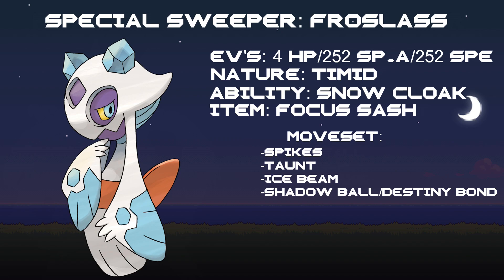Froslass is going to be a Spike setter. We're actually also going to have a Stealth Rock setter so that any incoming Pokemon are taking as much entry hazard damage as possible. Our first move is Spikes, second move is Taunt — just to eliminate any pesky Pokemon that are trying to set up on you. Ice Beam is a good, solid STAB move. And then for the last move, you have a choice between Shadow Ball and Destiny Bond. Shadow Ball gives powerful STAB Ghost-type damage, and Destiny Bond allows you, if you get hit with the Focus Sash, to come back and take your opponent with you the next turn.